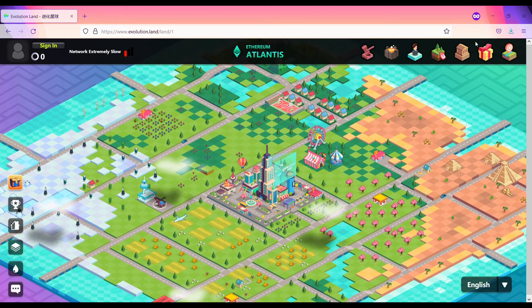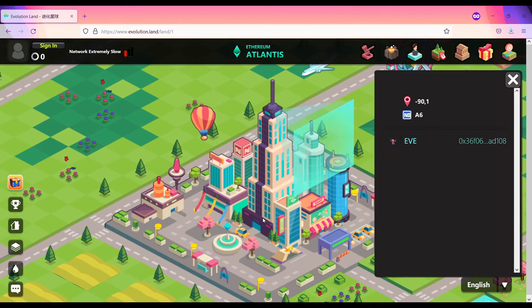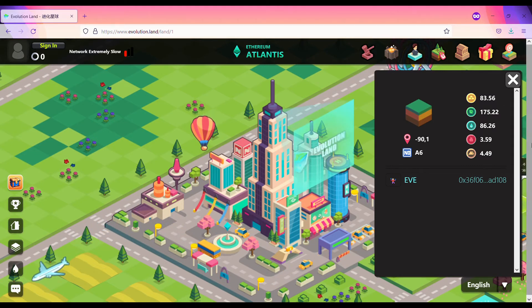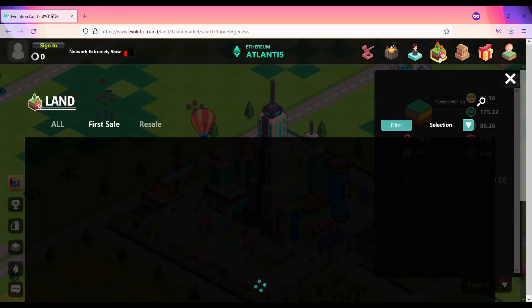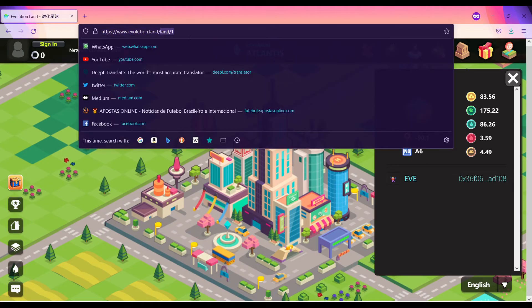Another thing that caught our attention is the large buildings in the center of the map. To play this game, you really need to invest some money — you have to buy your land, your equipment to explore land resources, and the Apostles to work in the ground. A MetaMask wallet is a must-have. The problem is that if you want to play in Atlantis, you'll have to pay Ethereum gas fees, which for my budget is impracticable. So we have to move to another continent.